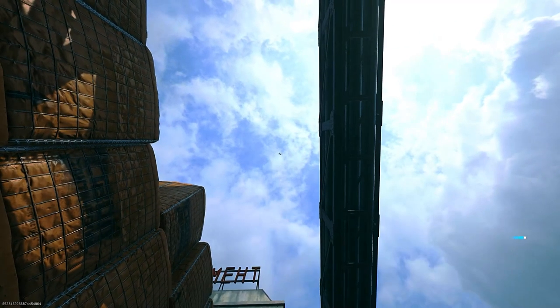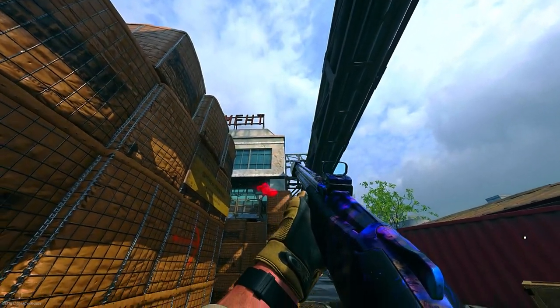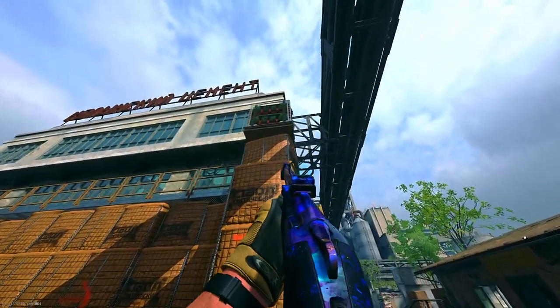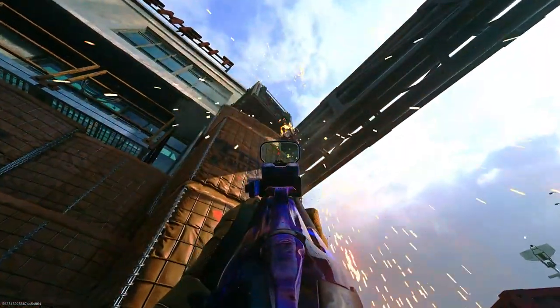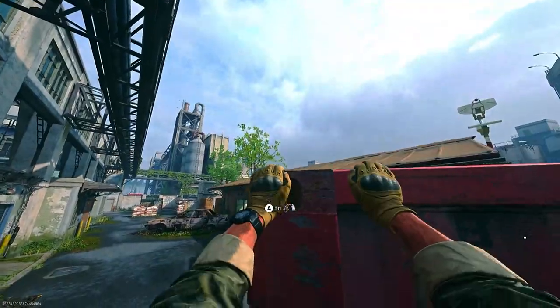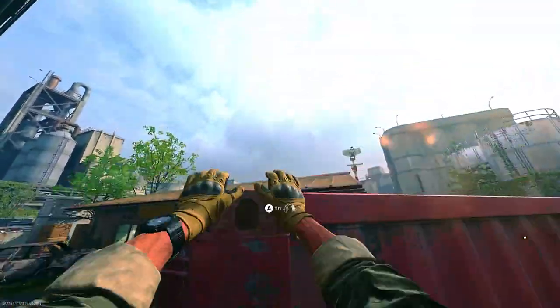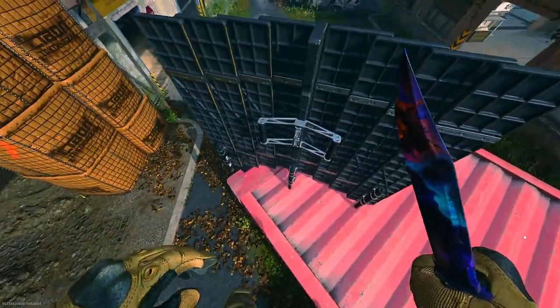Throw it so it lands on top of the sandbags in front of you, and throw it so it's next to the corner of the roof. Once you throw it, it will land like this. Sometimes it may land already at the edges for you, but sometimes you may have to adjust it — I recommend having a shotgun to move it. Once you've done that, you can actually sometimes hang off it, but unfortunately that way is too hard.